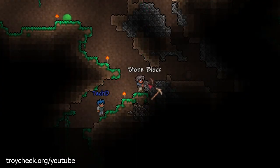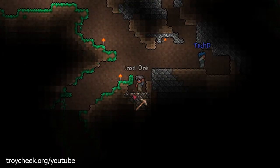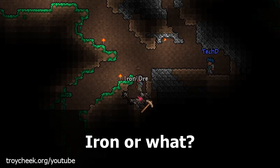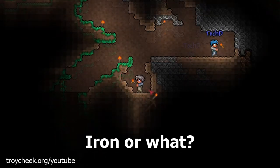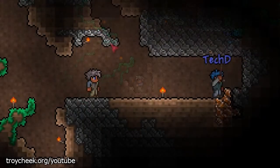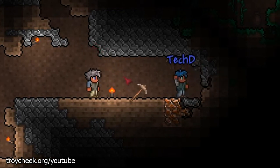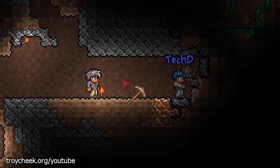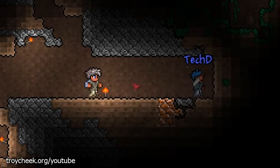Oh, it looks like there's some copper underneath you there. Actually, iron ore — even better! Oh, and here's some copper over here. You make copper picks and swords and keep upgrading your pick — the material the pick's made out of makes them go a lot faster and I think they have a bit of range too.